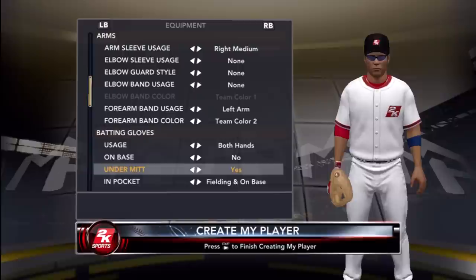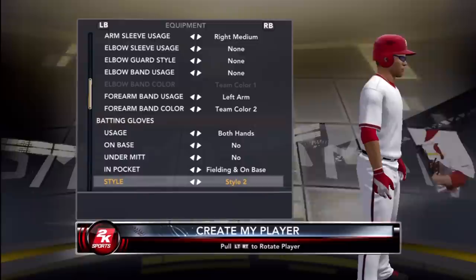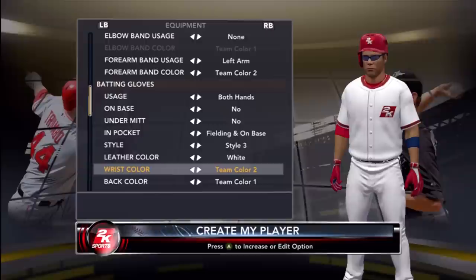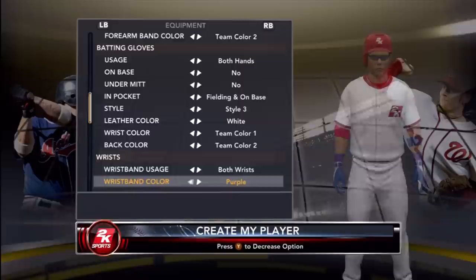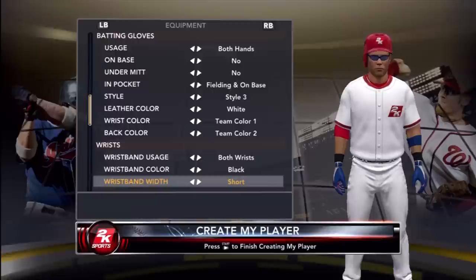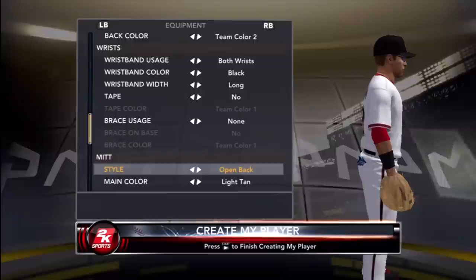Sorry if you can hear background noise — it's the middle of the day, which is why I usually don't do commentaries then. For batting gloves I'll do both hands. For the style I'm going with three, leather white. Team color two for the main color and team color one for the wrist. For the wristband I'll do both wrists in black, width long.